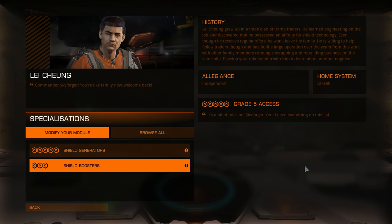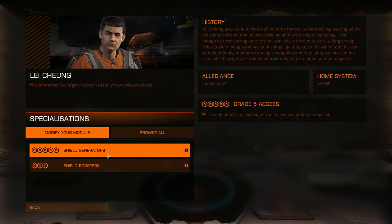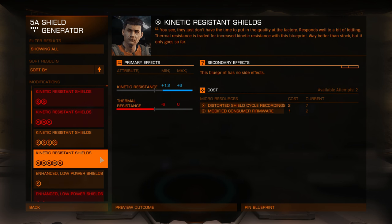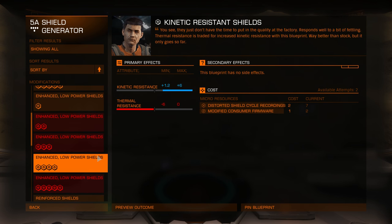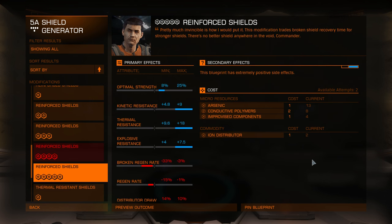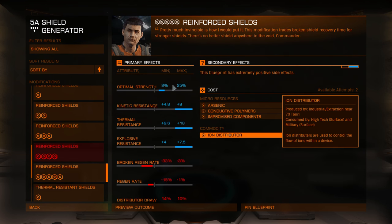Next stop is the shield engineer. I have class 5 shields for my Federal ships with me and I want reinforced. As you can see, optimal strength increased, kinetic resistance, thermal resistance, and explosive resistance, but regeneration rate is down and distributor draw is also down.